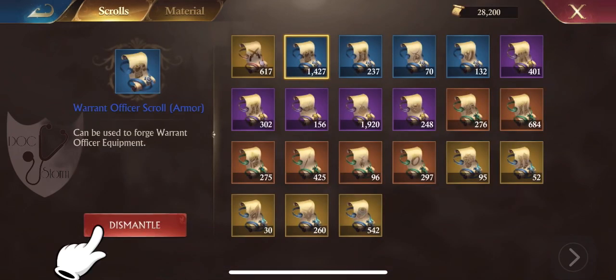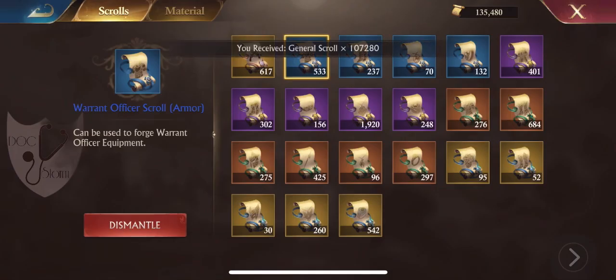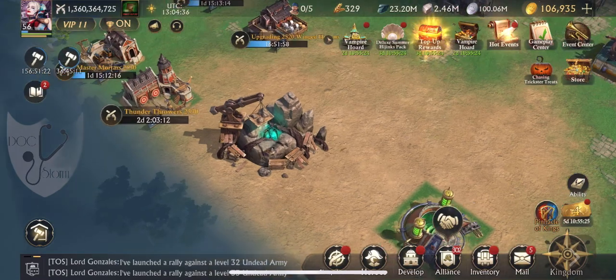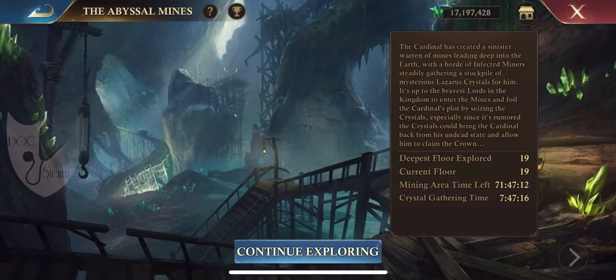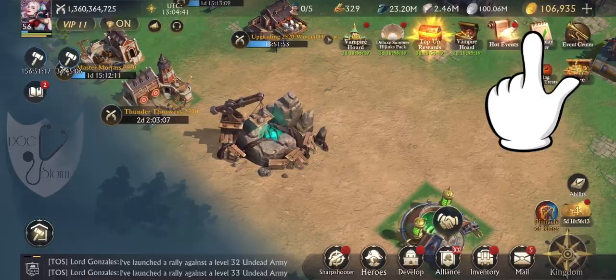Click any scroll that you no longer need and dismantle it, then confirm. Go back into your Abysmal Mine and you will see the difference after going in. Please click like and subscribe.